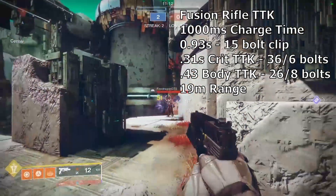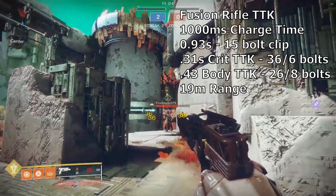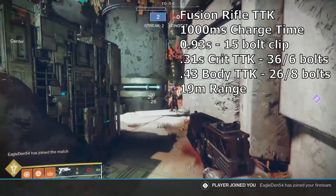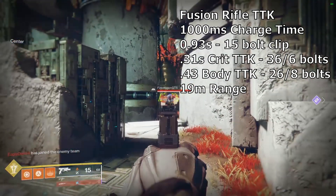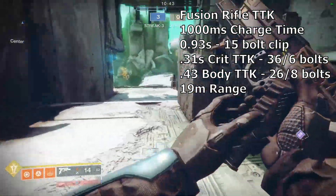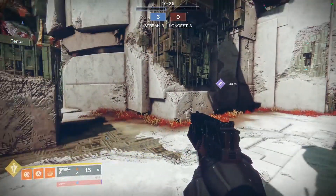With that 1000 millisecond charge time, we get a TTK value of 1.31 seconds to the crit, or 1.43 seconds for body shots. With pre-firing and using fusion rifle techniques to circumvent the charge time, it's possible to peek a corner and melt an enemy guardian in as little as 0.31 seconds for all crits, or around 0.43 seconds for body shots. That's one of the best TTKs in the entire game.